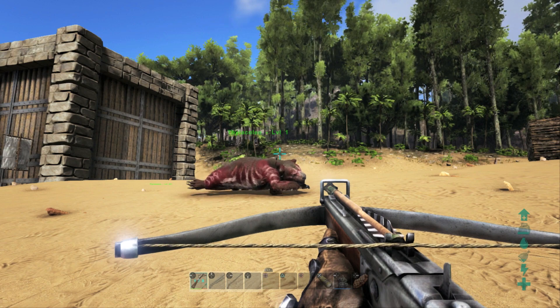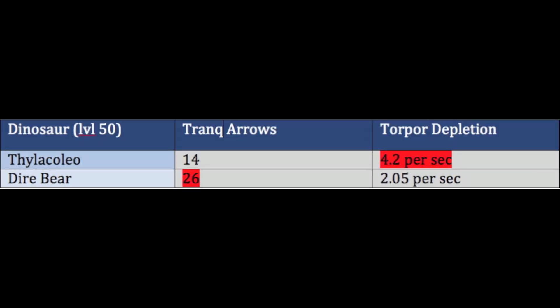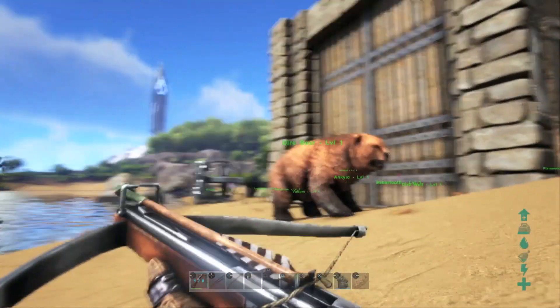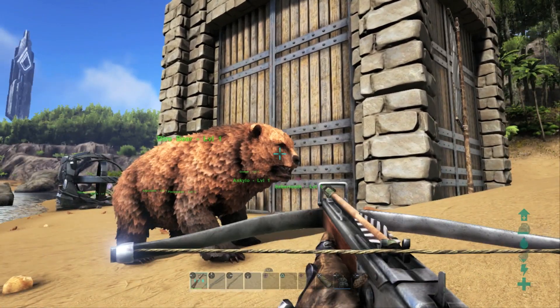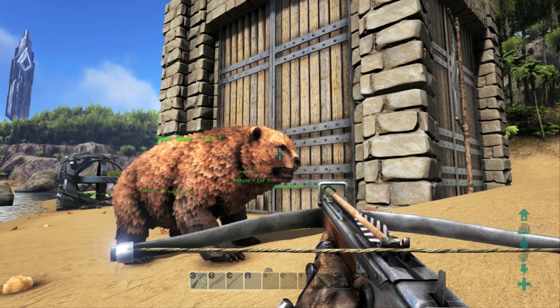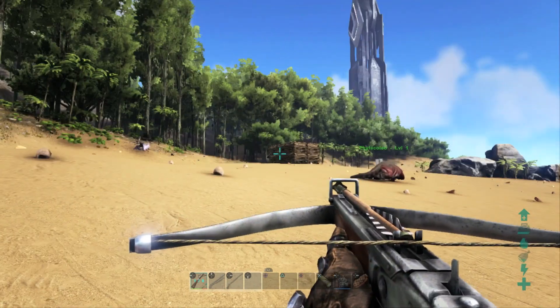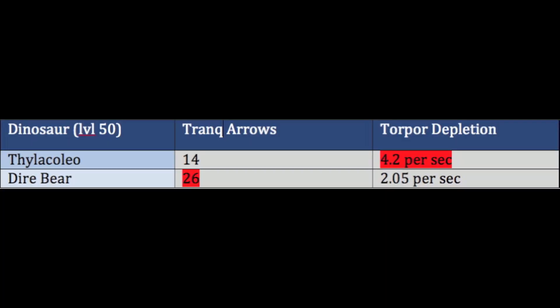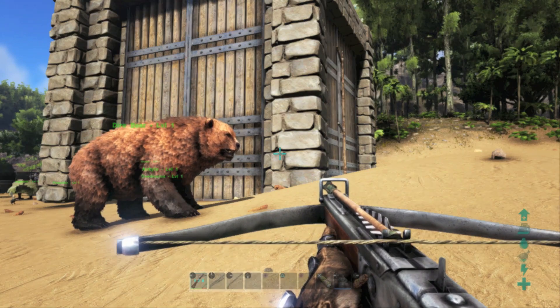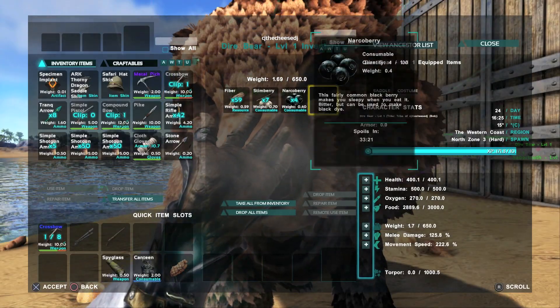As you can see from the chart, a level 50 Thylacoleo will take 14 tranq arrows to knock out, whereas the Diabear will take a total of 26 tranq arrows — a quite large difference between the two. The torpor depletion is also very different: the Thylacoleo's torpor depletes at 4.2 per second while the Diabear's depletes at 2.5 per second, which is quite a big difference in terms of narcotics required.